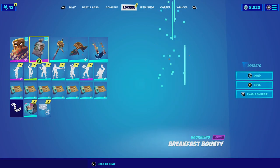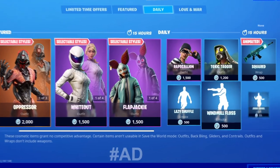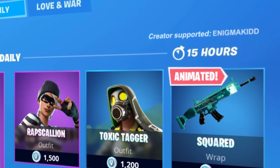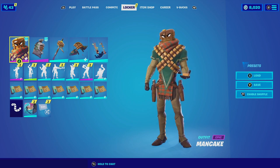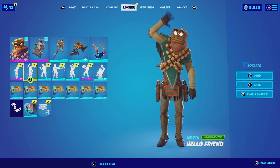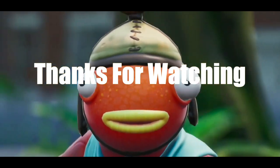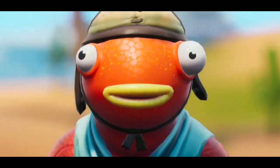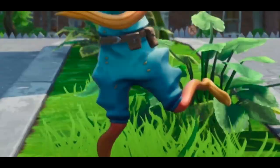Those are the three combinations I found for Man Cake and the two combinations for the Breakfast Bounty. Let me know in the comments below which one's your favorite. If you're new to my channel, subscribe — I post videos on Fortnite cosmetic skins every single day. If you want to support the channel, my code is EnigmaKid — all caps, two D's together. Each time you use my code in the item shop or the Epic Games Store, I get a small percentage which really helps the channel grow. If you have any combo suggestions, leave them in the comments below, and my social media and Discord will be in the description. I'll catch you guys in the next video — see ya!